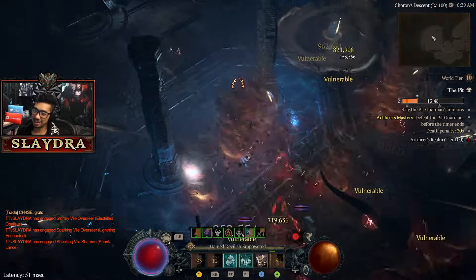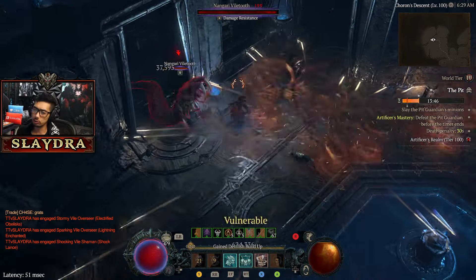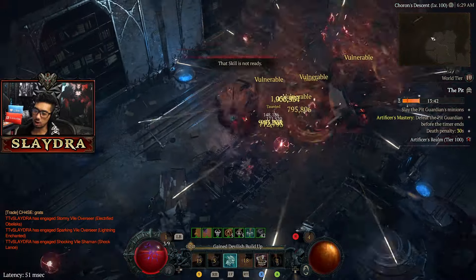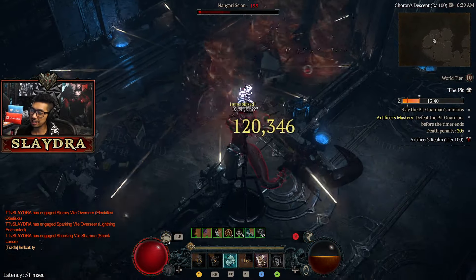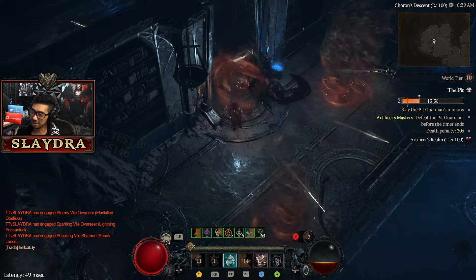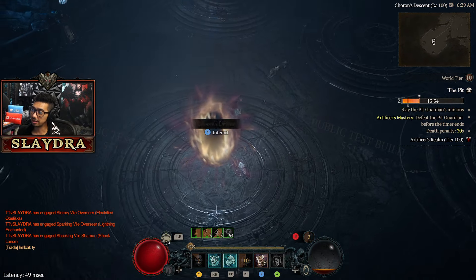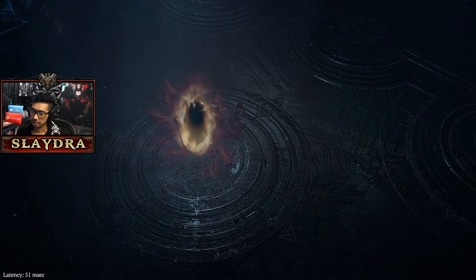It's just so incredibly good, so smooth, and super beginner-friendly to play. In terms of requiring uber uniques, you don't really need the Harlequin anymore. You just need to get the Ring of Starless Skies, because otherwise your resources will be very lackluster.